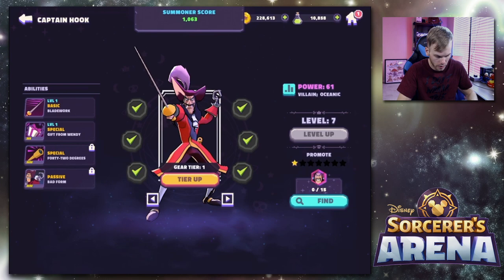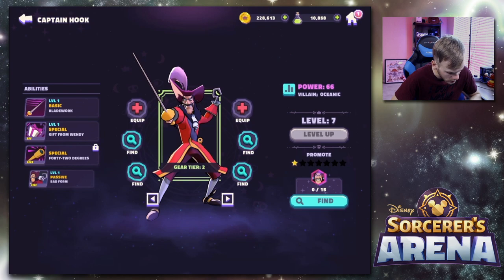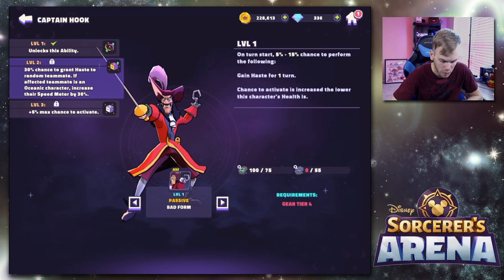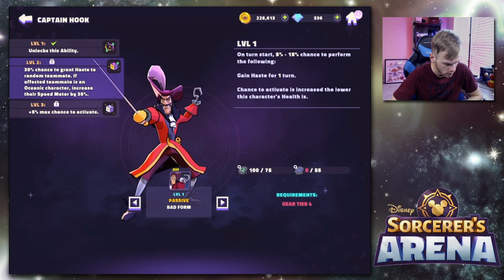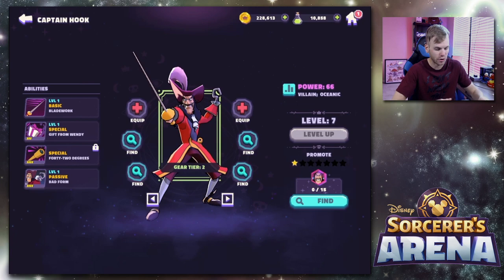Let's equip these new things for Hook. We gave him everything — we can tier him up now. We just unlocked a new ability. Once you equip all six things, you get to unlock a new gear ability. We got a new passive called 'Bad Form': on turn start, 5% to 15% chance to gain haste for one turn, with the chance increasing the lower this character's health is.